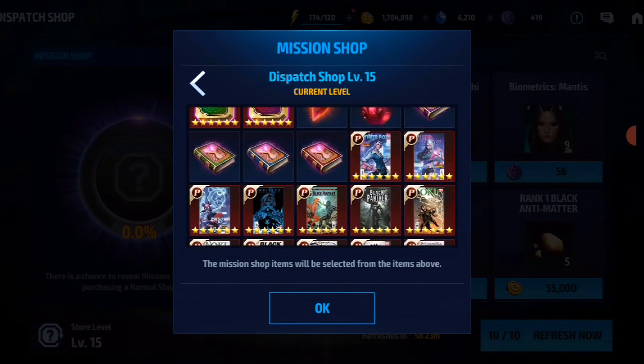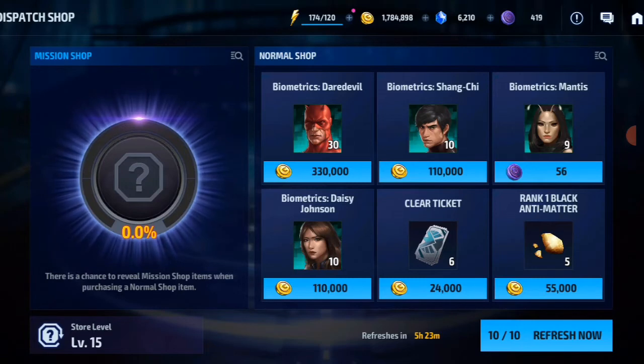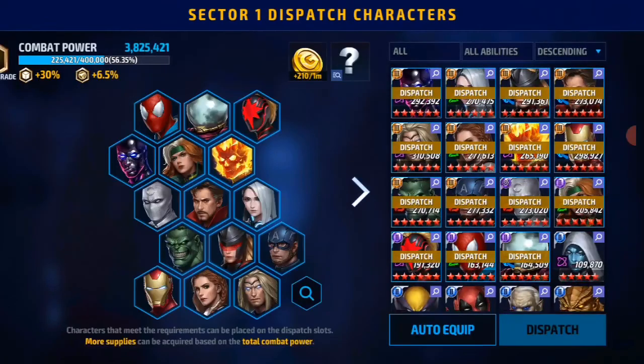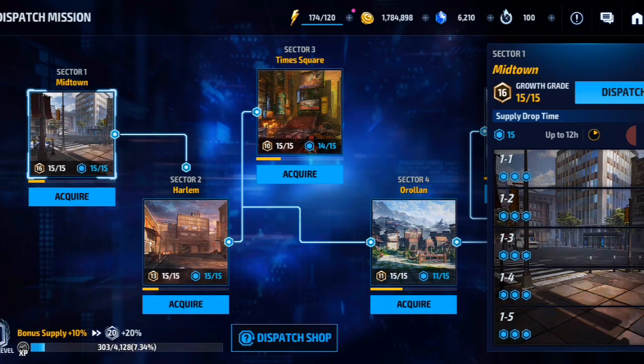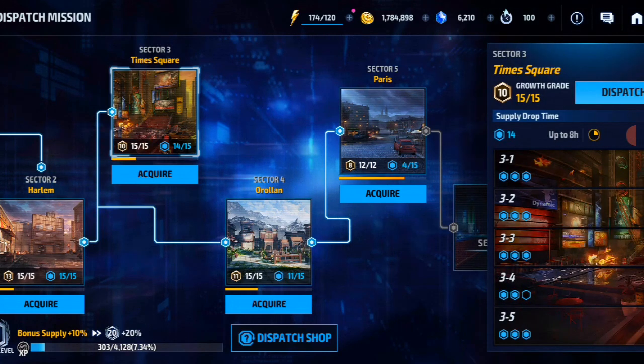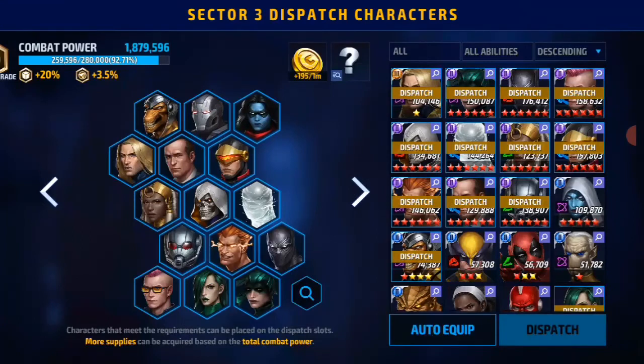You'll mostly get clear tickets, biometrics, or Mendeleys. I wouldn't spend a lot of crystals purchasing those items once you complete the 100 meter. Also, in every mission there's a dispatch section where you dispatch your team and earn dispatch points. My current growth grade is 16 — the higher the growth rate, the higher the reward and the better your score. So characters with better build give a higher growth rate.